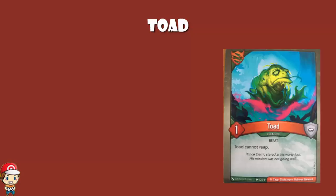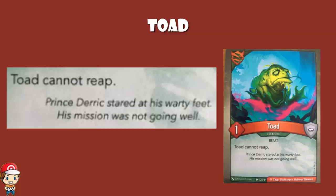But it can't reap. So it's one power, no armour, no helpful ability, and it can't even reap. Even the flavour text is depressing: 'Prince Derek stared at his warty feet. His mission was not going well.' Seriously, honestly, what's good about Toad?